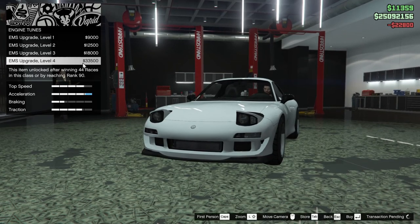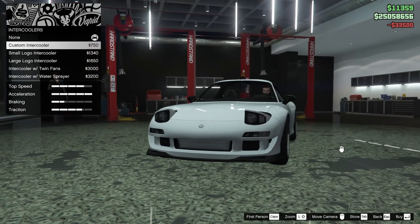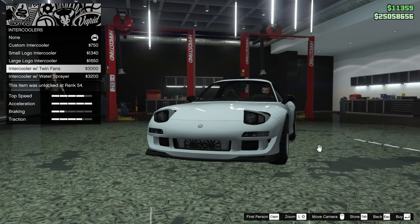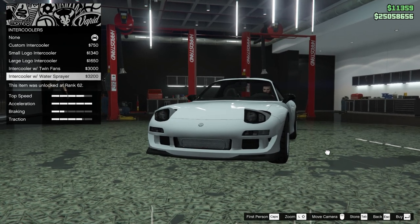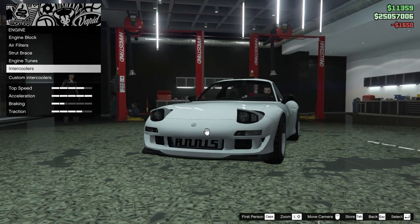Next up, we got engine tunes. Of course, we're going to go all the way up on that. And last but not least, we have the intercooler. We can add a custom intercooler, small logo intercooler, large logo, intercooler with twin fans, or the intercooler with the water sprayer. I think we're going to go for the large logo intercooler — I like that the best.